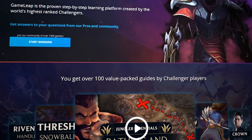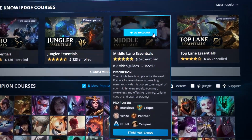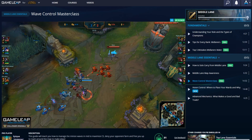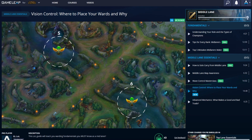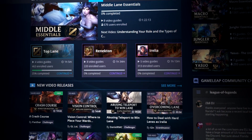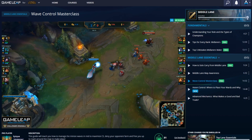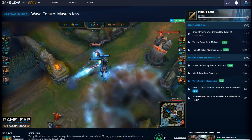Aren't you tired of misleading sites offering you 24/7 coaching and guides from tier 1 pros just to find out that it's all a lie? Then join us at GameLeap, where you'll find over 200 in-depth videos created by me and other top-rated challenger players. Getting a membership costs only a few dollars and gives you full access to all of our step-by-step courses. We are so confident that you'll love it that we'll issue you a full refund if you aren't completely satisfied. Check us out using the link in the description below.